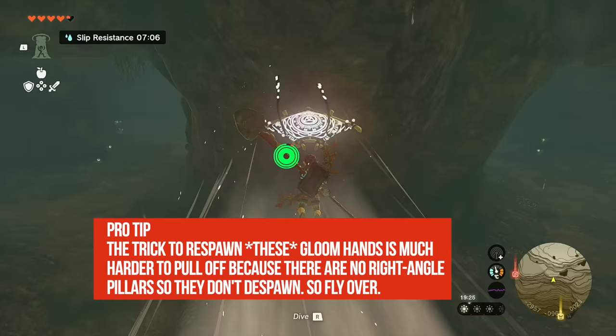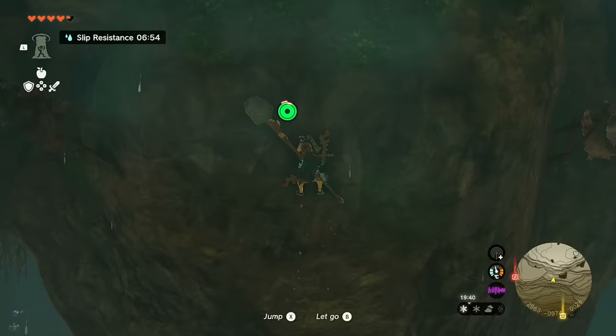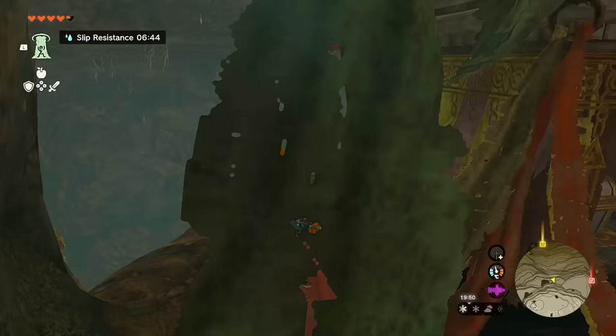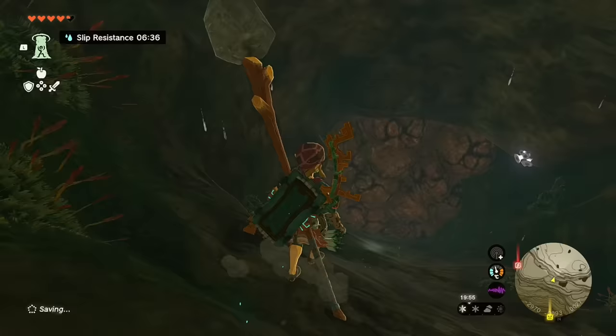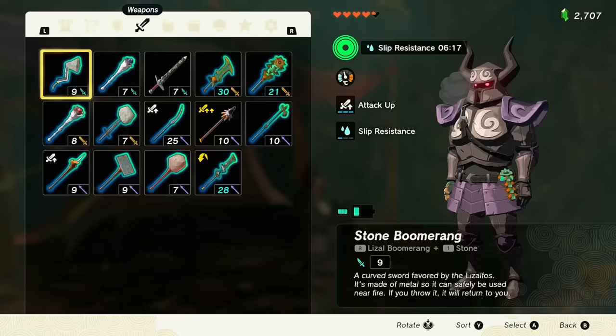Using climbing armor, glide over and start climbing. With level one slip resistance you can climb twelve steps before sliding, then reset. This is easier if you have a piece of the Froggy Armor, which you can combine with slip resistance elixirs. Nevertheless, you'll make it up to the altar — that's our third and final piece of Phantom Armor. Alternatively, you could go around the back and bomb-wall your way in, but I'd rather use one Sticky Lizard than a Bomb Flower.